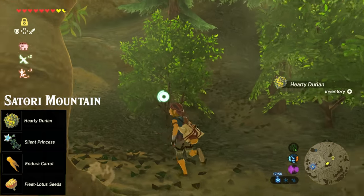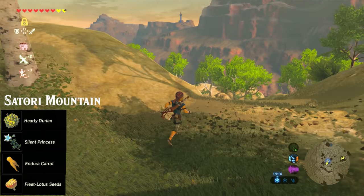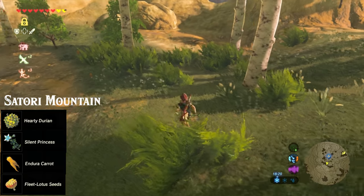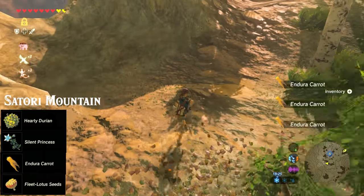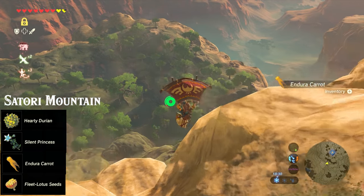When you're done gathering, head back to the shrine. From the shrine, we're going to head straight out this time, down into this other little area, and right here you'll find a couple of Enduro carrots on the ground. Enduro carrots are used for making stamina recovery and extra stamina food, and they can even be fed to your horse for the same effect.